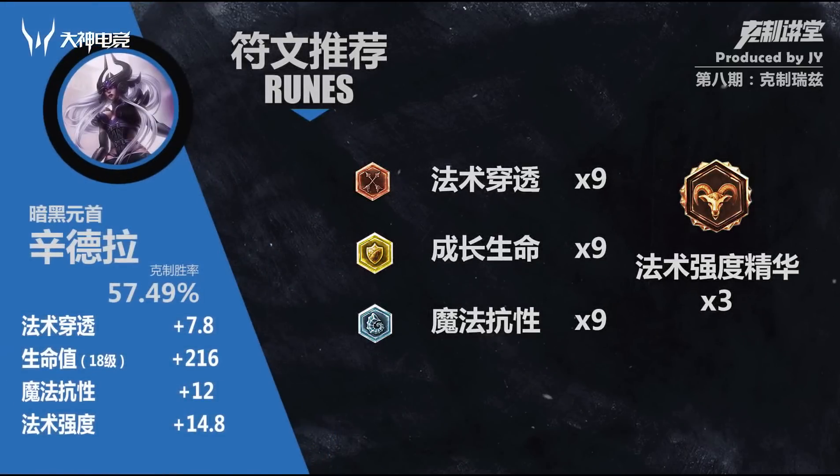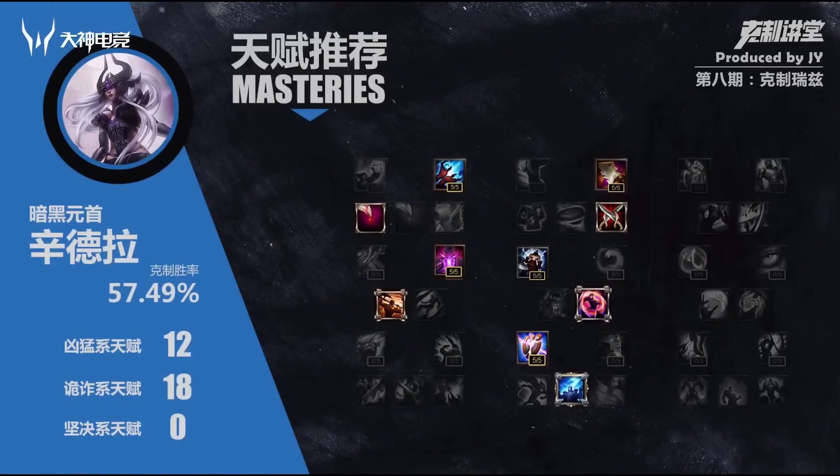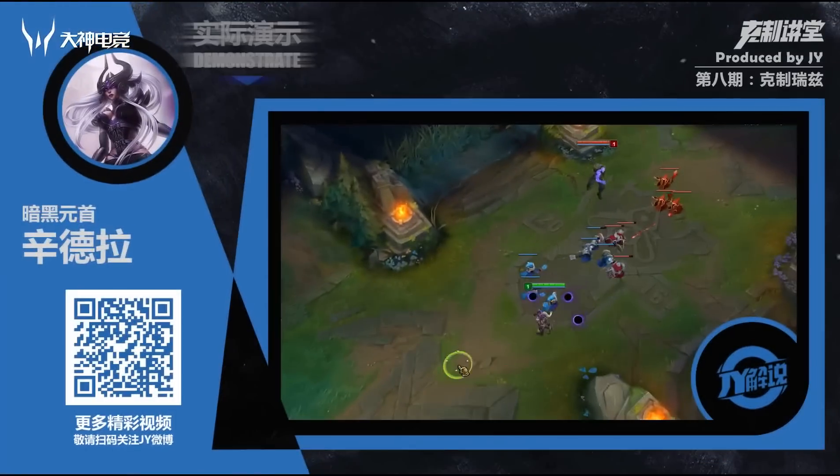符文方面呢可以选择AP对AP：红色这边法穿9个，黄色这边成长生命值9个，蓝色这边固定魔抗9个，精华这边法强3个。天赋方面呢我们可以选择12-18-0，点珠雷琴主。辛德拉呢是一位以爆发著称的英雄，所以呢增强爆发是他首先要做到的，所以点珠雷琴不仅可以弥补前期伤害，还能稳定中后期的秒杀能力。技能加点上面主Q、次W、一级E、有大点大，辛德拉呢是没有什么争议的。召唤师技能闪现加点燃。